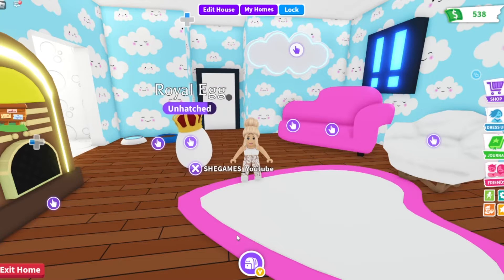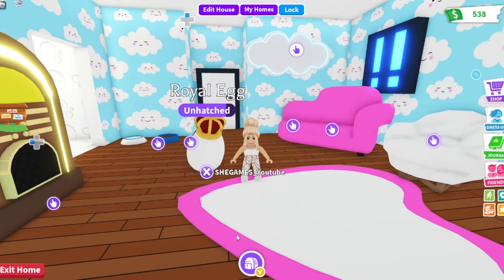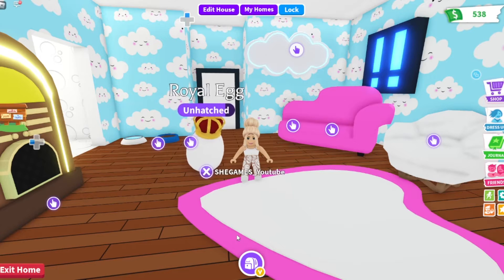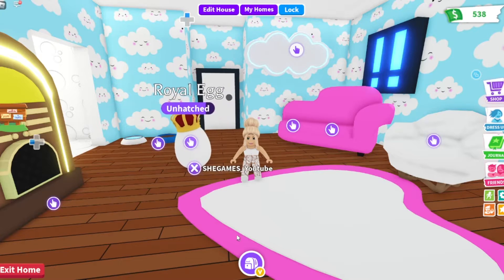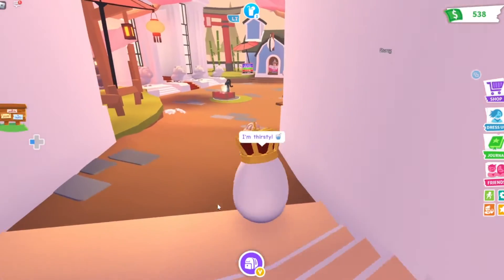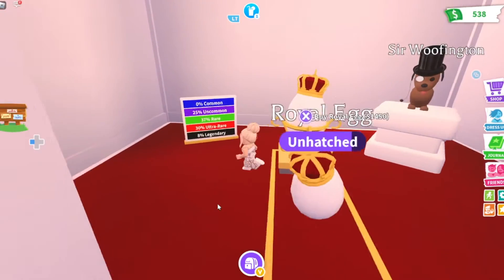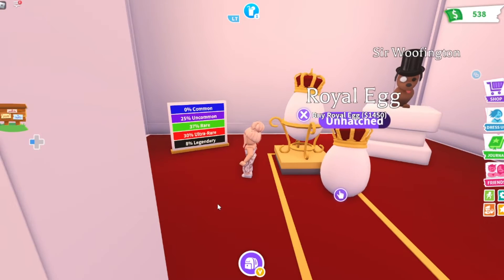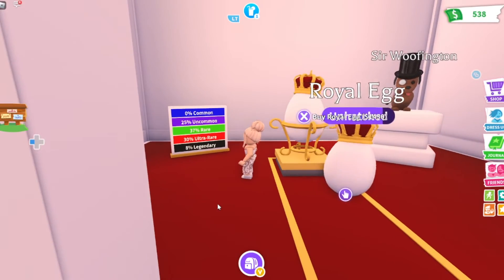We've attached our next egg, we just have to wait for a task. So far so good — we've gotten rare and ultra rare, so no uncommons or commons, which is exciting. I know there's a really low chance of getting them in the royal egg. While we wait for the egg — it is thirsty — I figured we could come and see what the statistics are for the royal egg.